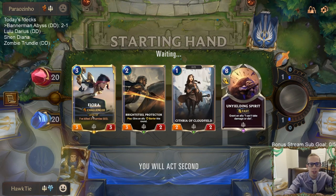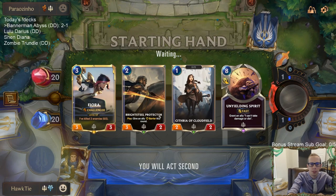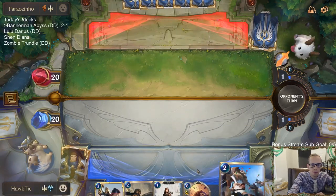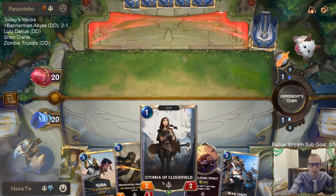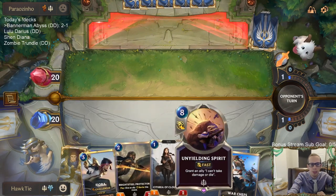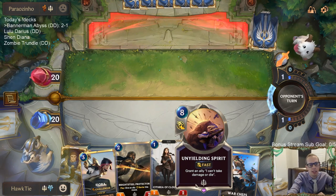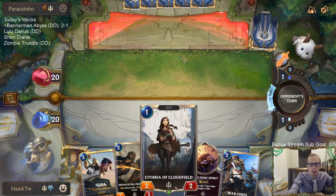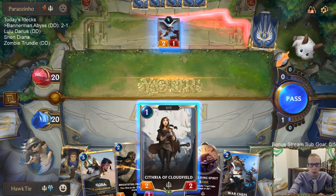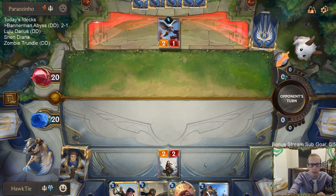I'm not sure about mulliganing Egghead Researcher — maybe we should be keeping it, playing it on turn two, giving Bright Steel Protector for later. But I'd rather have Warshafts on turn two. The Egghead Researcher should probably be replaced with something like the five-mana challenger dragon, Genevieve Elmhart, or six-mana Cythria. We should probably be playing one of those cards instead.